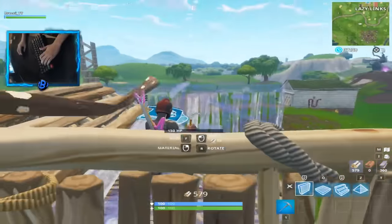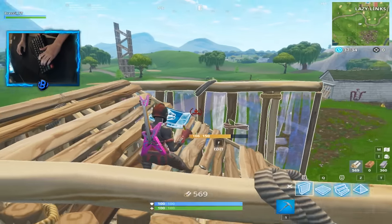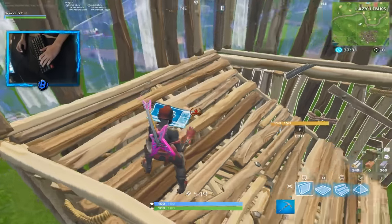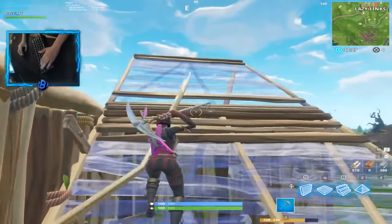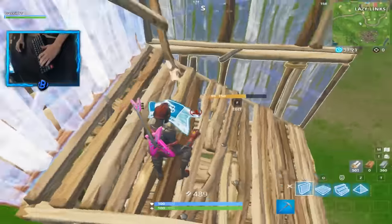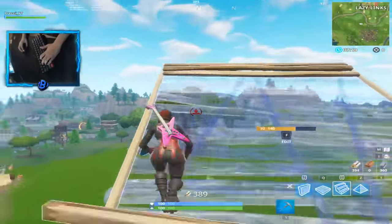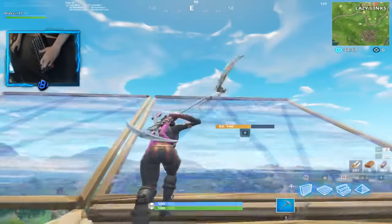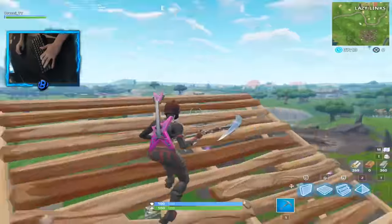I'll do it slowly again. So you want to go ahead and place a wall right here, place a wall right here, circle back around, look down right here, place a floor and stairs — bam, you're up again. You don't want to place another stairs though, just keep going at least three times. Bam, go like this and bam. And then once you're fast enough, you can go ahead and do that, just like that. So pretty much that's how you do a 90.